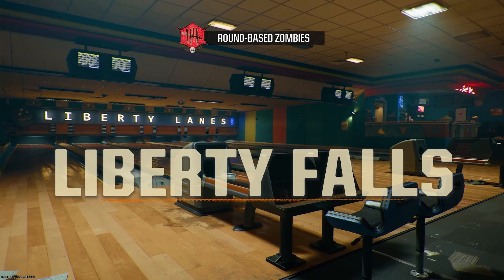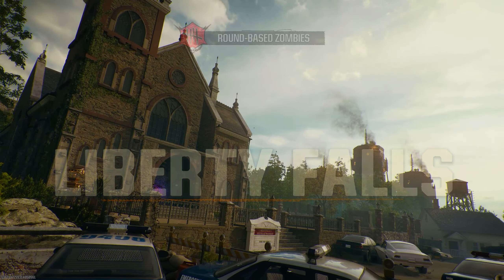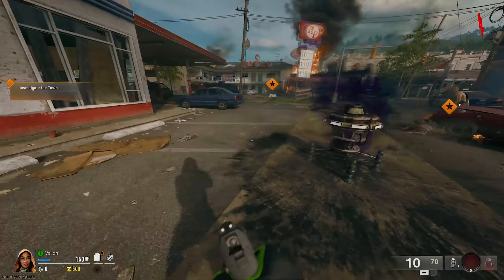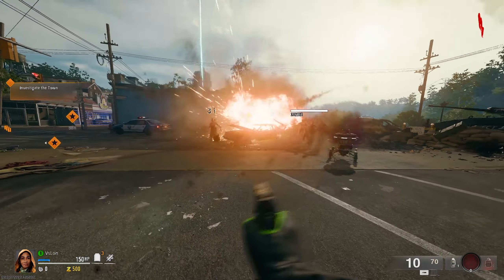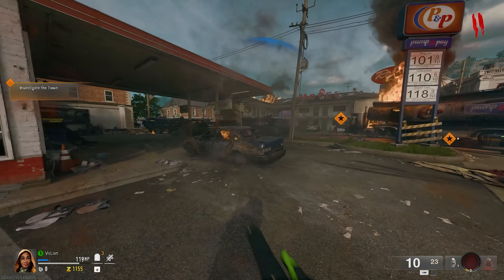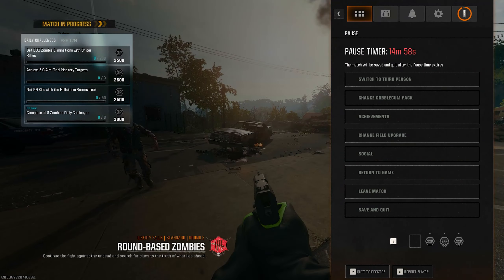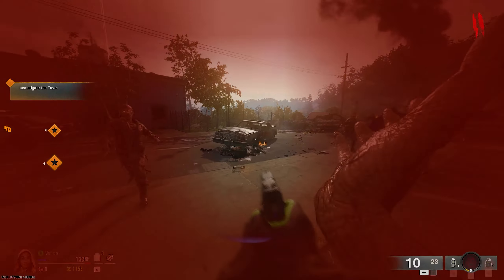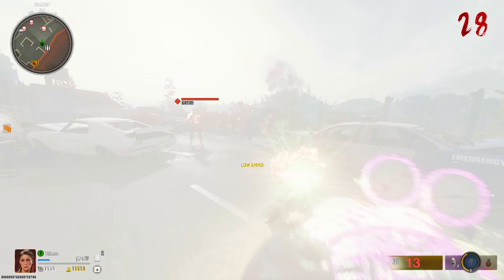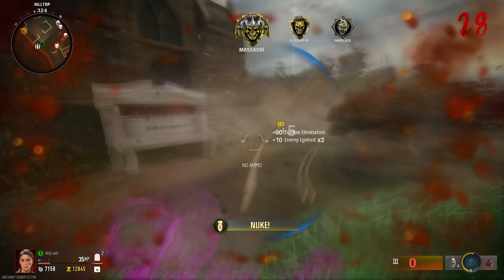One of the most useful things to know is on Liberty Falls: every car on this map can be blown up. This can happen from bullets, zombies, manglers, abominations — literally anything can blow up a vehicle. If you're not careful, this will end your game as it does an extreme amount of damage. The worst part is the new save and quit feature — if you blow up these cars, then save and quit, then reload back into the game, all of these cars will reset and this will really catch you off guard. I've personally lost a couple of games to this.